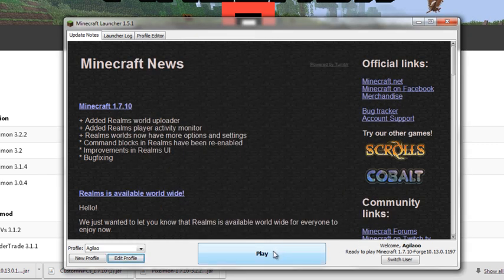Then go to 'Save Profile' and press Play. Once you press Play, you can play Pixelmon and join servers without any issues or errors. Okay, that's it for now, bye!